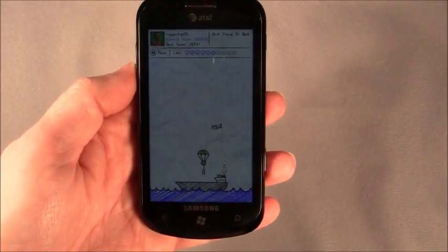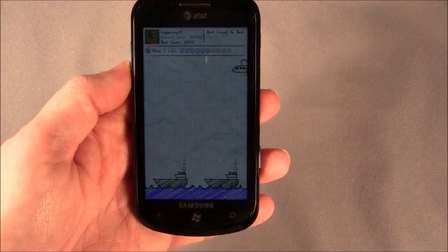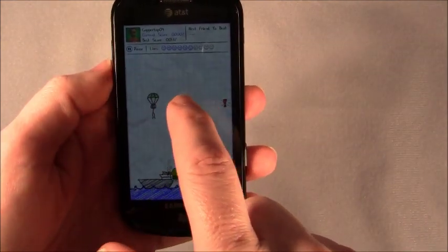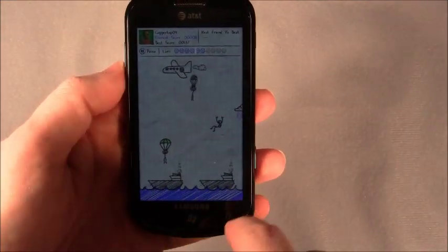You've got objects like the blowfish — if you catch it, that's extra points. And if you get too close to the water, a shark will come up and eat you.